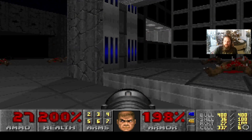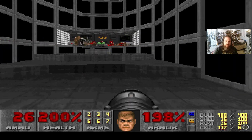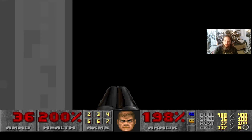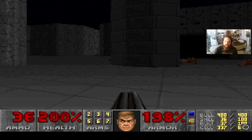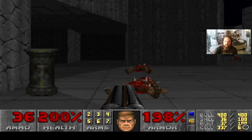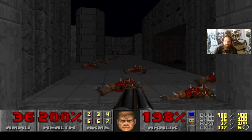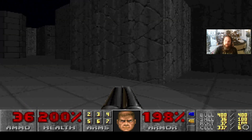I like to use the rocket launcher to take out the imps up there, including the ones over there. This is a secret area — the one I just stepped on — as well as this one. They're all secret areas. Be sure to grab the ammo for the rocket launcher should you need it. There's officially nothing else to do in this room — we've got about two more secret areas to find.